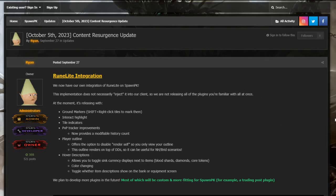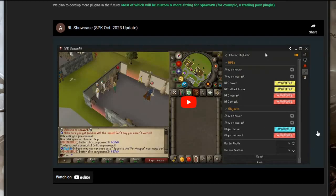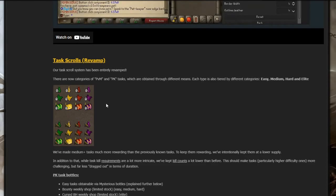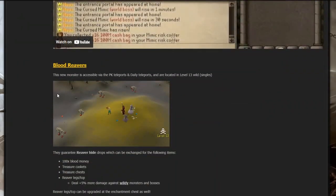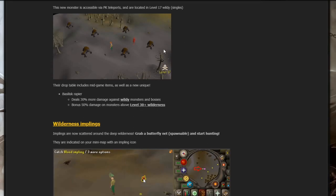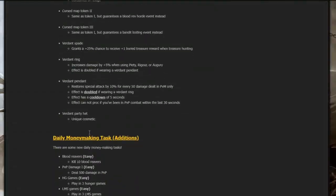Starting off with RuneLite integration — it's super simple. They've released a lot of stuff, but there's also a task roll revamp. In today's video I want to explore more of their wilderness PVM content. They've added a lot of new wilderness content — brand new blood reavers, haunted dread bones, ballistic knights, wilderness emplings, and cursed treasure hunting.